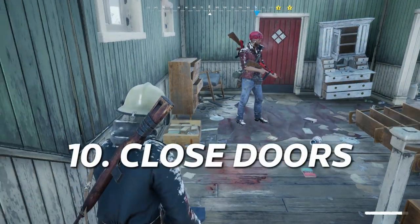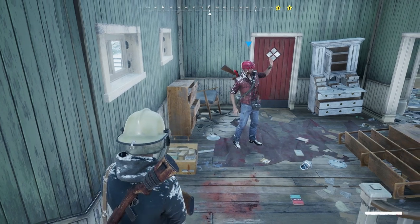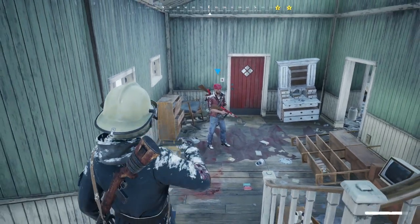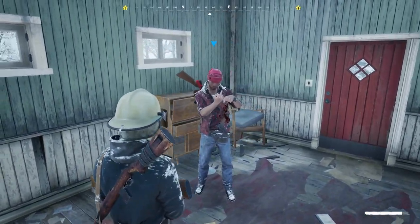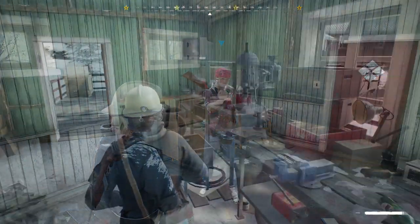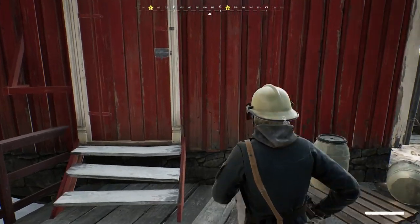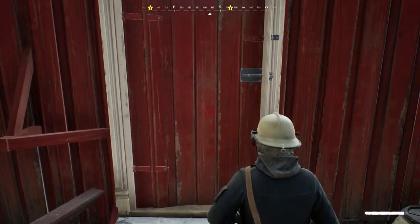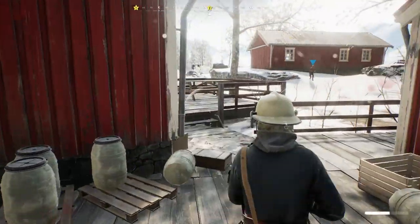Number 10: Close doors. Doors can make noise when they're opened, so if you're in a building with the doors closed and someone comes in, you should be able to hear them — giving you an immediate advantage. You can also close doors to trick players into thinking nobody has been through the area. The more you can remain hidden, the better chance you'll have of getting the jump on your enemy.